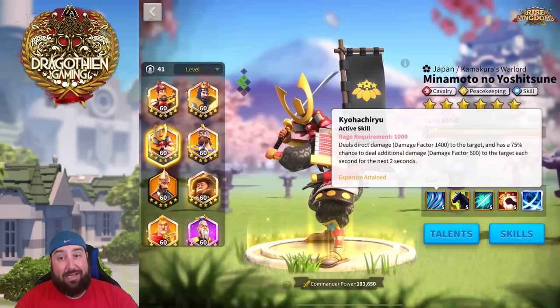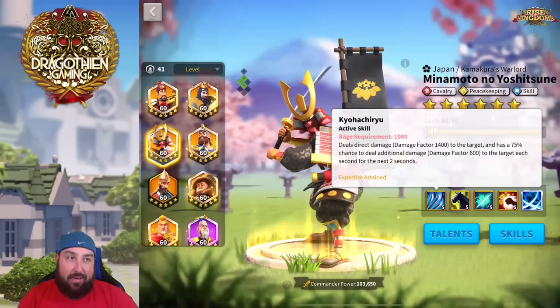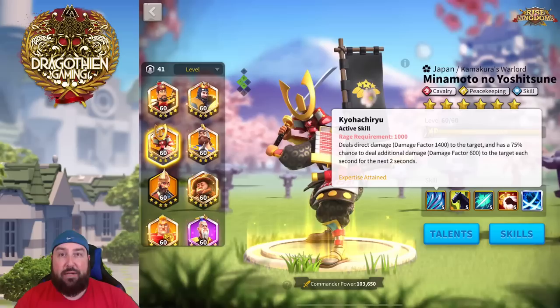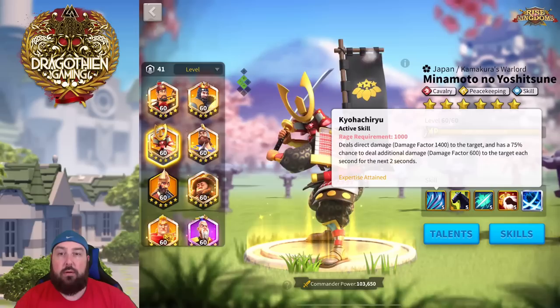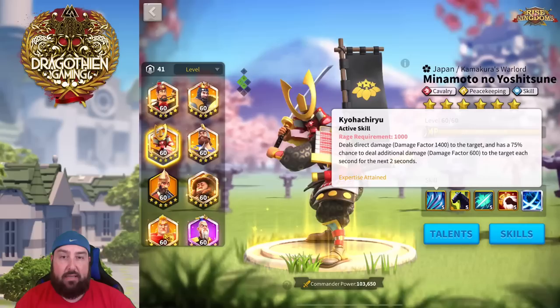His active skill deals direct damage to one target and, when Expertised, has a 75% chance to deal additional damage — 600 damage factor per second for two seconds. So when he's Expertised: 1,400 direct damage factor right off the bat, then a 75% chance for two additional ticks of 600 each, equaling 1,200. So 1,400 plus 1,200 is 2,600 total. It doesn't happen every time, but when Expertised it procs roughly three out of four times. In PvP especially, where battles aren't over instantly, this is a very valuable skill and one of the best skill-damage nukes in the game.